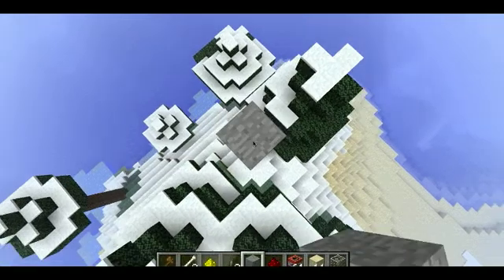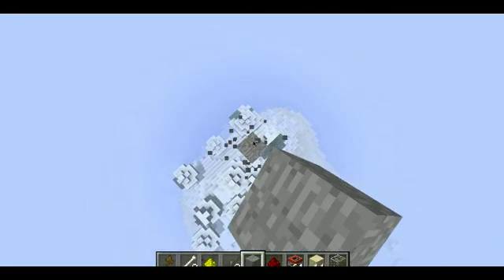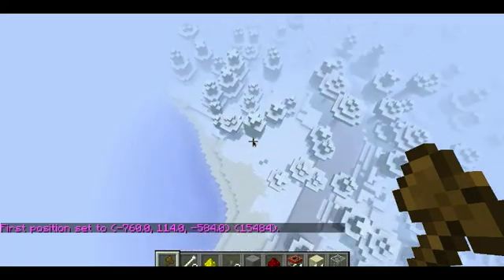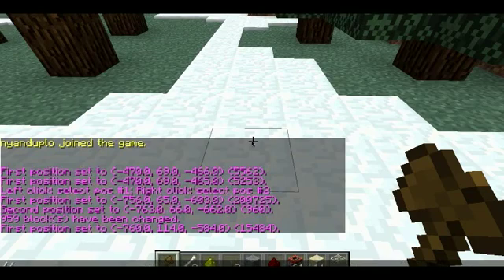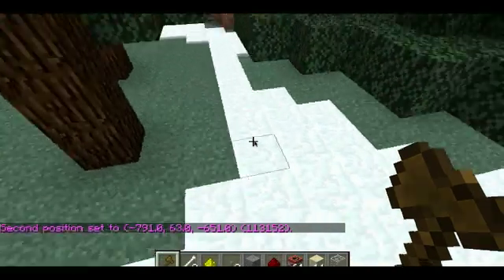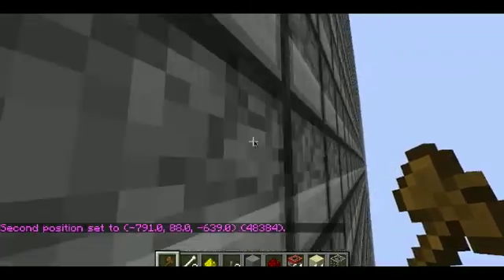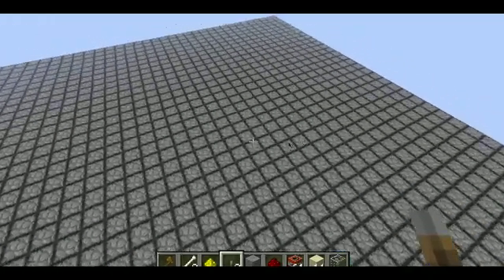I'm having a really good time — I set off so many explosions. So if I go over here to my wand, set the first waypoint, go all the way over here, right-click, then type slash slash set 23 — I don't even know what that block is — it makes a huge block of dispensers.